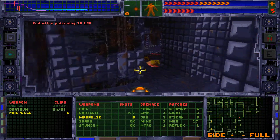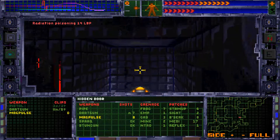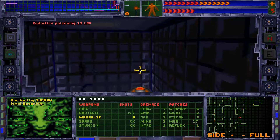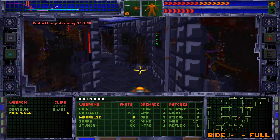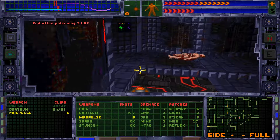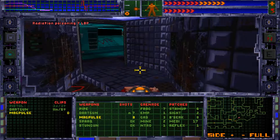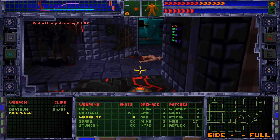I think we're done there for now. Need to remember to come back to this area - the hidden door, but sadly Shodan still has it blocked off, which I'm not very happy about. And this radiation is not working with me right now.